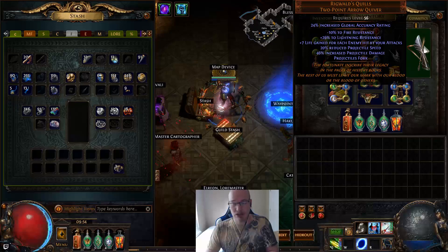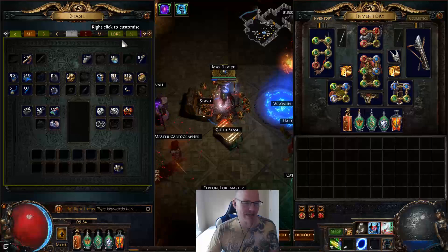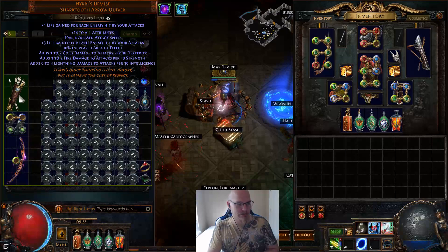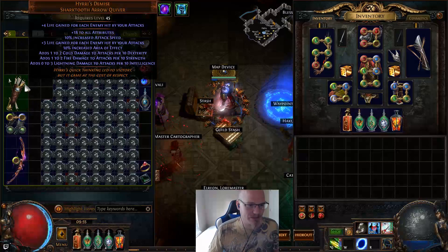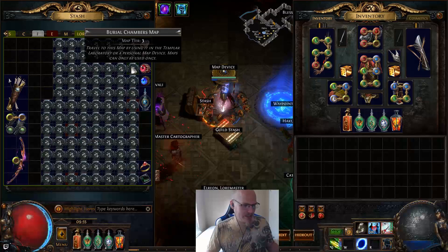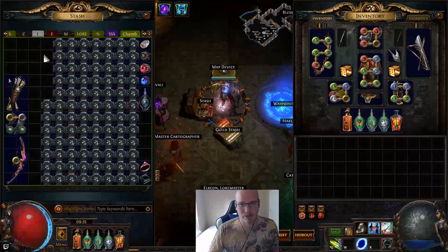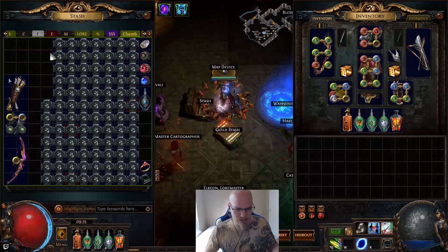The Rigwald's two-point arrow quiver — we actually got really lucky getting that. We were using a Hyrri's Demise, which is what I recommend you use until you get a Rigwald's Quills. That's pretty much what anybody's tornado shot magic finder build will tell you to use before you get this, or a good rare item with some stats. I'm not going to go over passive trees or the full build because it's covered by Marty PoE, Ektors, and many others on the Path of Exile forums.